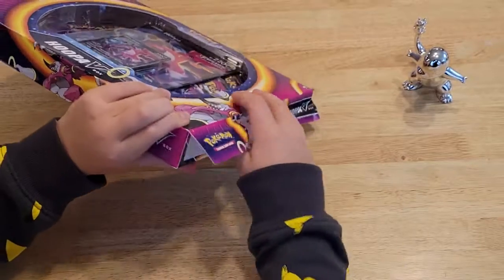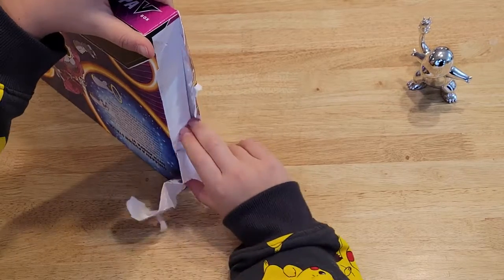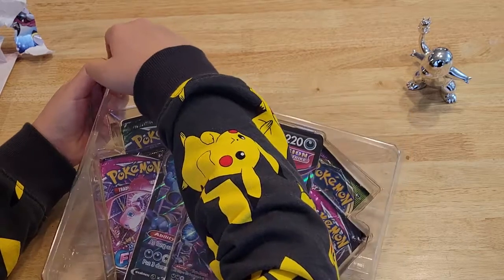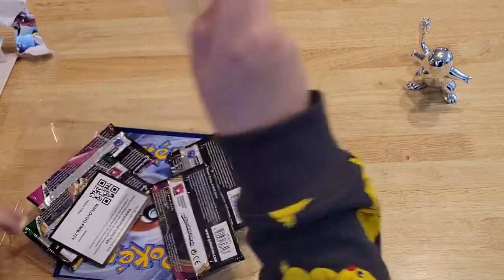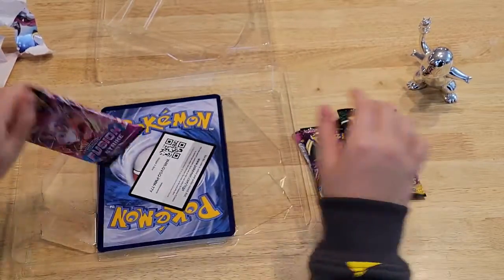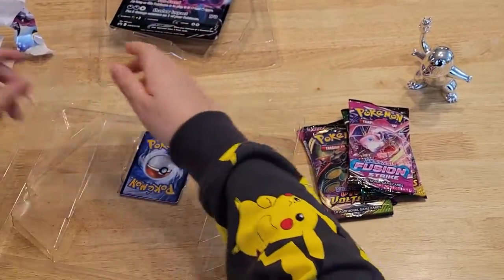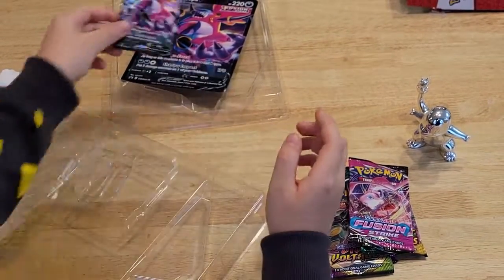Let's pop right into the Hoopa V-Box. We got a Fusion Strike, a Vivid Voltage, an Evolving Skies, and another Fusion Strike. And it comes with a Hoopa V-Promo card.